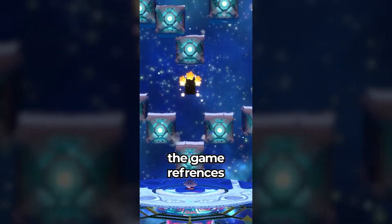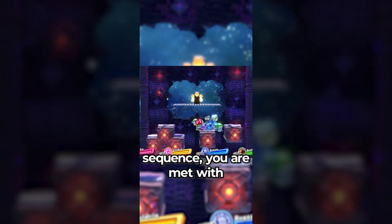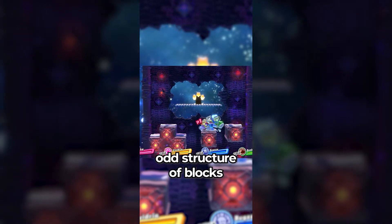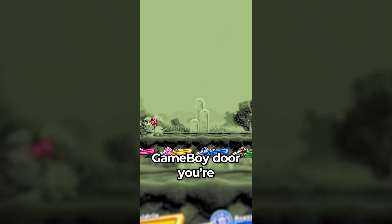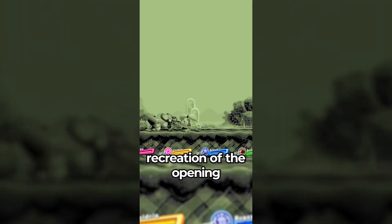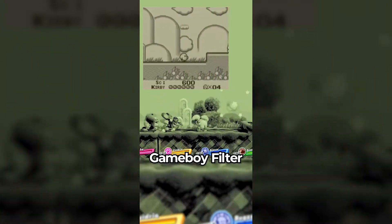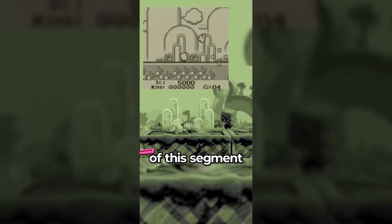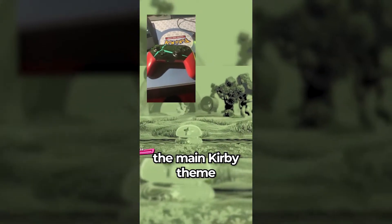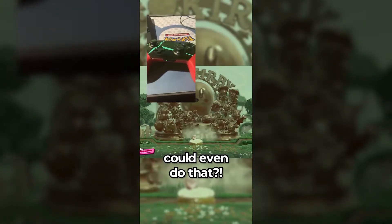Did you know in Kirby Star Allies' final level, the game references Kirby's Dream Land, which was the first Kirby game? Before you enter the final sequence, you're met with an odd structure of blocks, and if you look closely, you'll realize that you're standing on a Nintendo Game Boy. When you go through that Game Boy door, you're greeted with a one-to-one recreation of the opening segments of Kirby's Dream Land, even with a green and black Game Boy filter to simulate the 1992 classic. And when you're at the end of this segment, the game even plays the main Kirby theme from the original using the controller's HD rumble. Did you know that controllers could even do that?